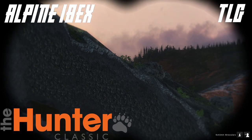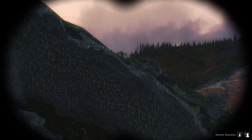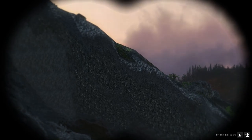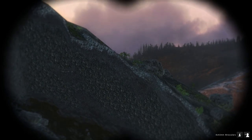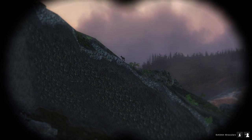There's a tiny ibex right there. The problem with this map in the classic is if I shoot that I won't be able to get it unless it's right on the edge and falls down — which it's not. It's a very small one, might be a female. Look how tiny that is.